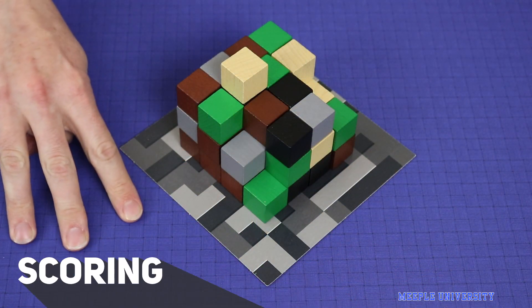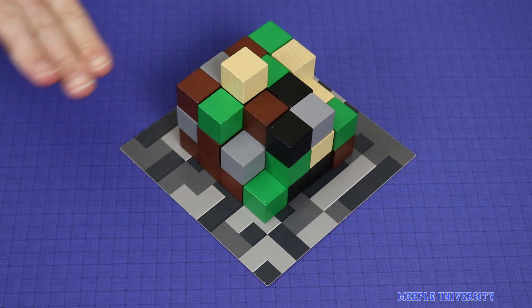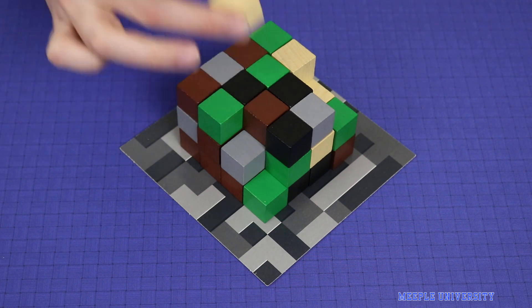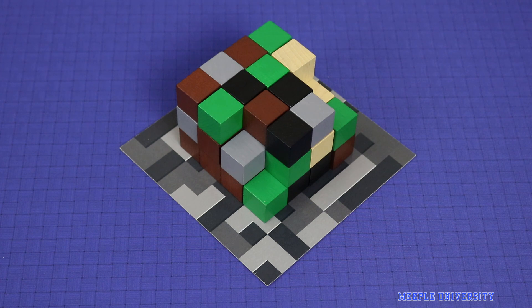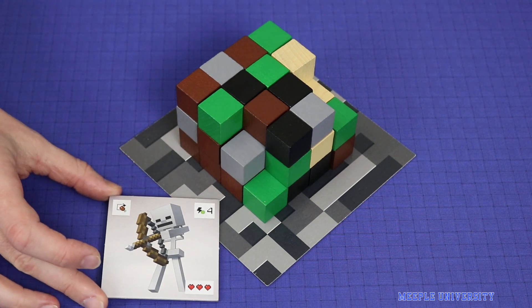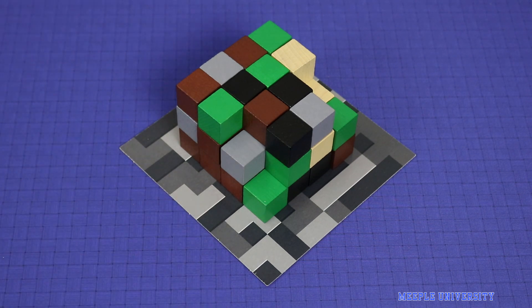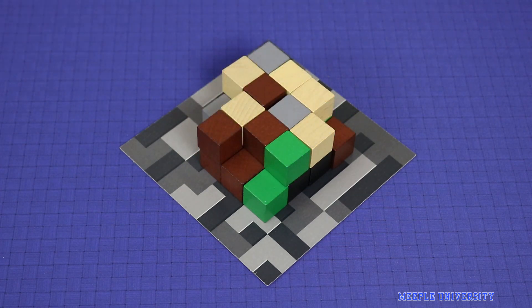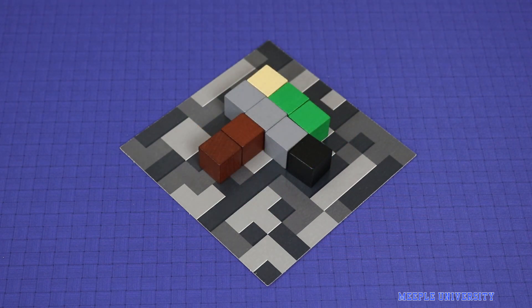There will be three scoring rounds during a game of Minecraft, each triggered by one layer of the cube of blocks being depleted. When a player takes the final block from the top layer, that player finishes their turn including any bonus actions, then all players perform the first round of scoring. When all cubes are gone from the second layer, players do the second round of scoring. And when the final cube is taken from the third level, you'll do the third round of scoring and end game scoring.